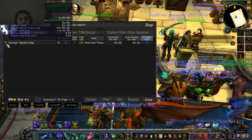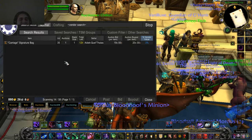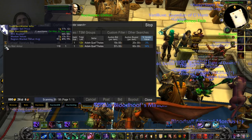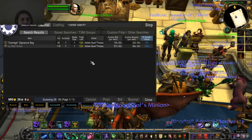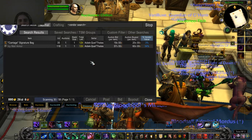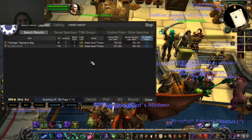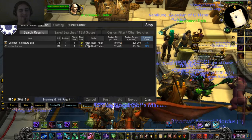Seven gold and they all sell for 20 silver. Now this is gold making — this is truly gold making. One gold 77, so that's one gold and a few silver for free from the same seller.